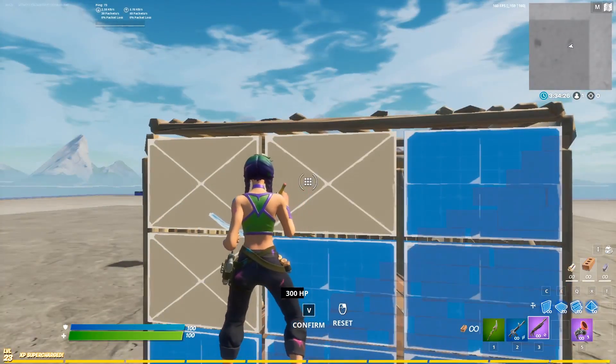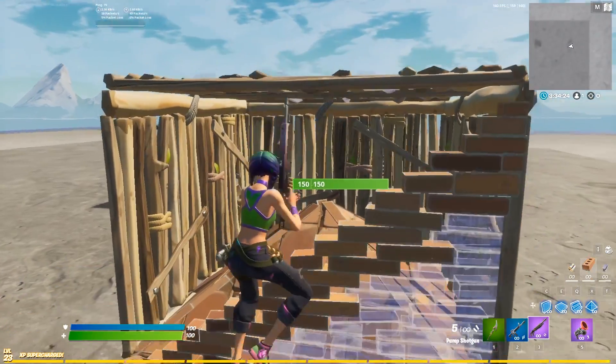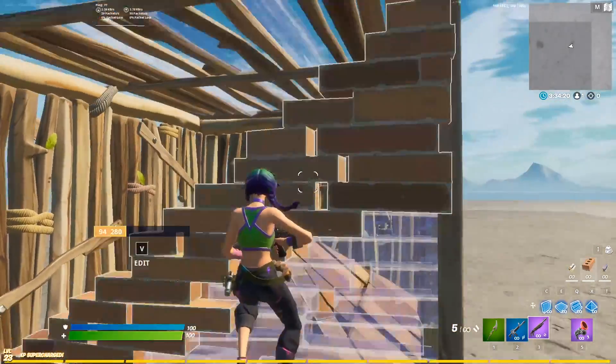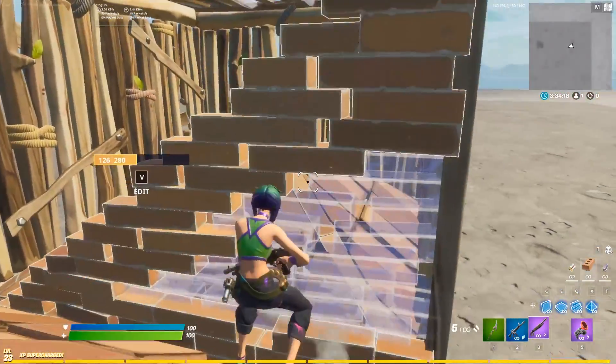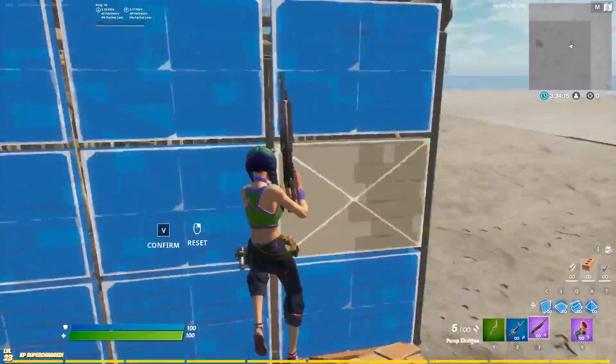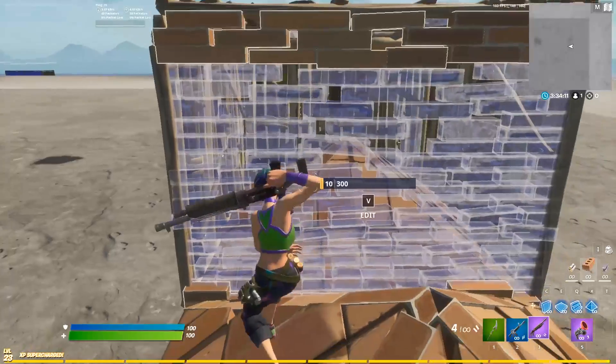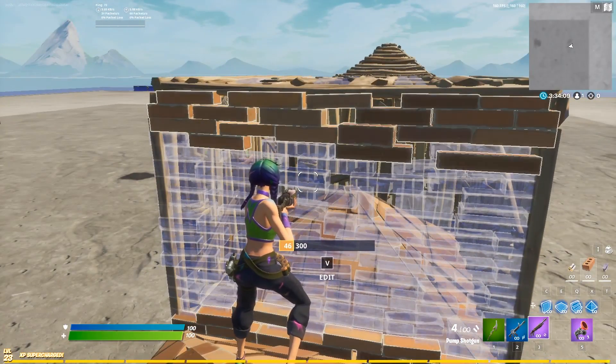What a lot of players have been mistakenly doing is editing this the wrong way. This really hurts you because in order to get your gun up above this wall to shoot your opponent, you actually have to expose your head and your left shoulder first. Whereas if you do it the other way, you actually get your gun up first so you can shoot, and then quickly reset without your opponents being able to see you at all.